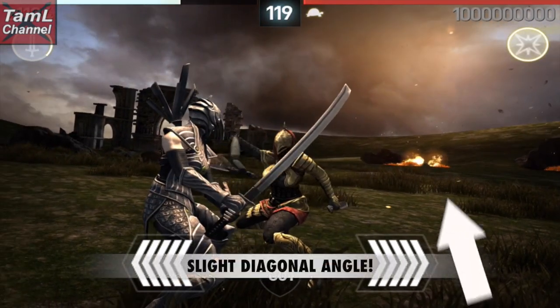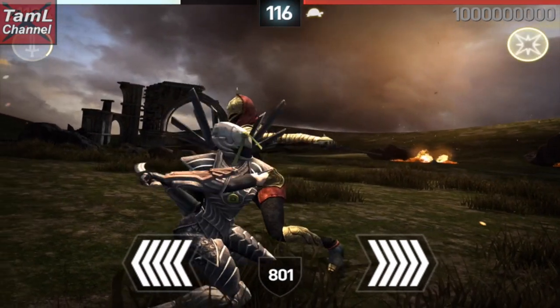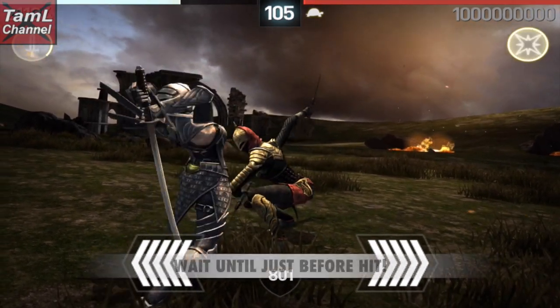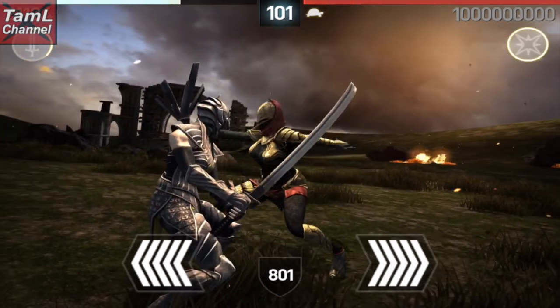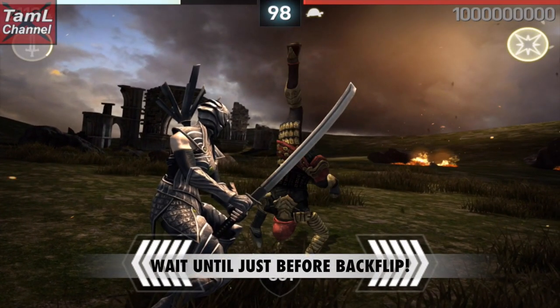This hit looks vertical but actually there is a slight diagonal angle on that one. When she goes to hit from that crouch position, again wait until just before she hits before you parry. When she does this handstand, wait until just before the back flip, so you will need to get the timing just right.